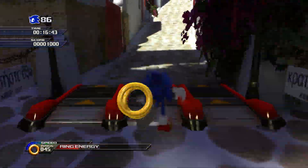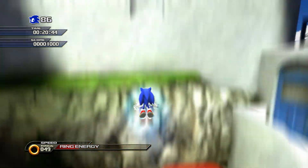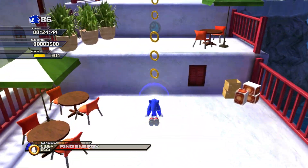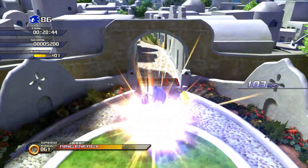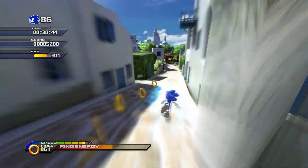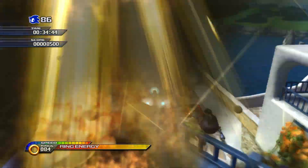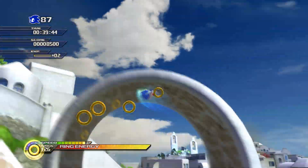On the other hand, Xenia is the Xbox 360 emulator and follows an opposite path. For the processor, you can use any i5 or i7 that supports AVX2 instruction, such as those from the 4th generation. However, you will need a GPU with excellent performance to run the games properly. Unfortunately, the progress of this emulator is one of the slowest, with many games still having issues with saves and audio.